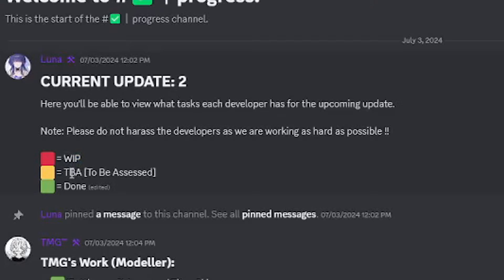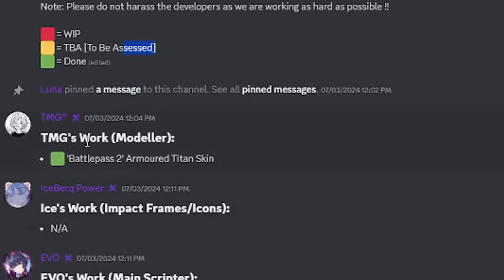So the red one is work in progress, the yellow one is to be assessed, and the green one is done. So this is the TMG sport modular, the Battle Pass 2, and the Armor Titan skin. So for the next update there is going to be Armor Titan — and it's done.